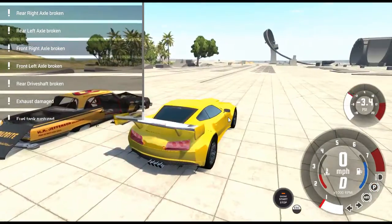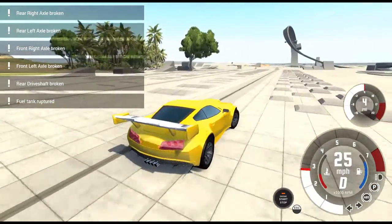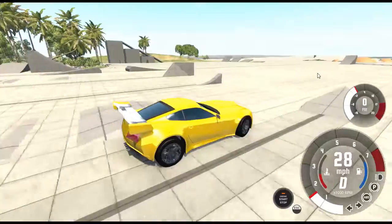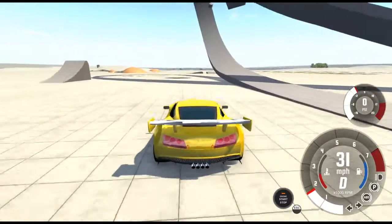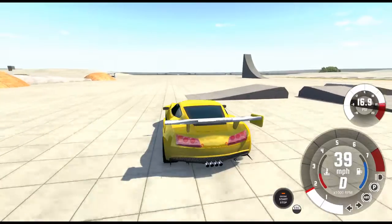Now let's test the Phoenix. How fast can this go? Remember, this has nine gears because it has an advanced automatic gearbox — nine gears compared to the stock car's four gears, so five more gears than the other one. But will this be stable enough to go at top speed?